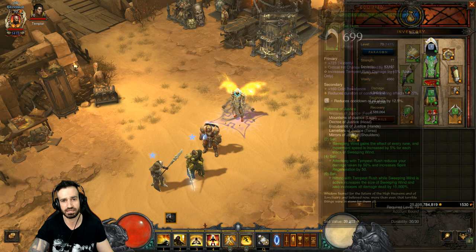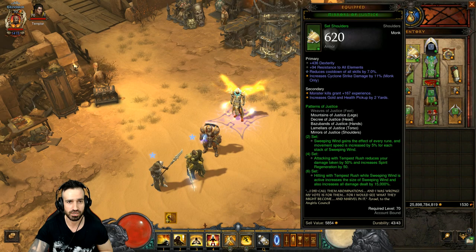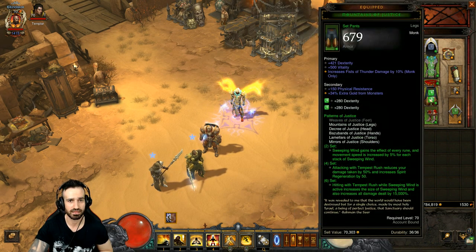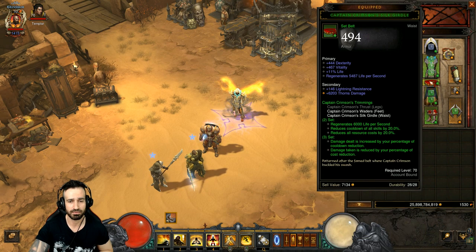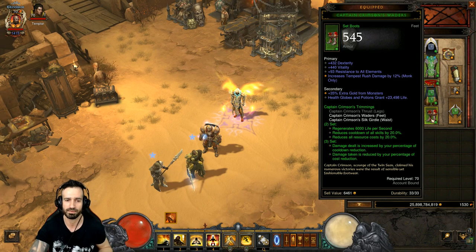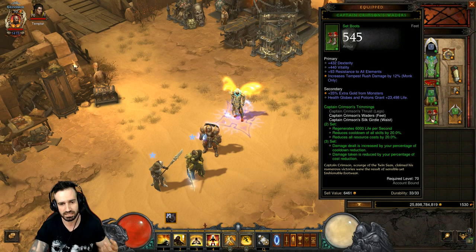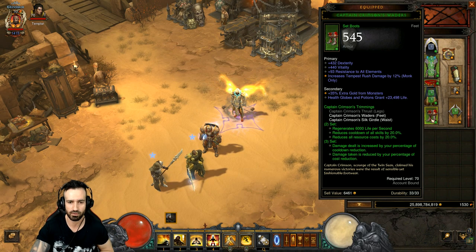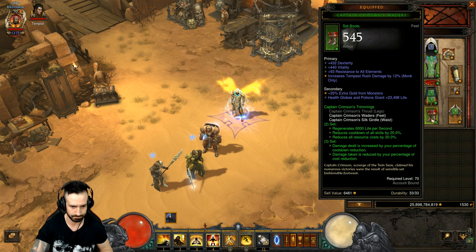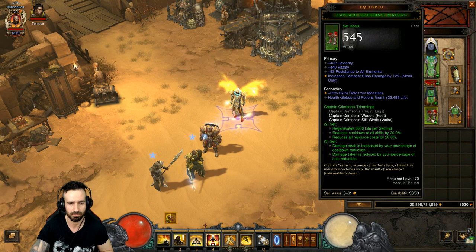Let's go into the gear. The Patterns of Justice set items we're using are the helm, chest, shoulders, gloves, and pants. We're also using Captain Crimson's belt together with Captain Crimson's boots. With Captain Crimson's, we have Ring of Royal Grandeur equipped in Kanai's Cube so we get the two-set and three-set bonuses. This has been buffed in the latest patch - for two pieces it regenerates 6,000 life per second, reduces cooldown of all skills by 20%, and reduces all resource costs by 20%.